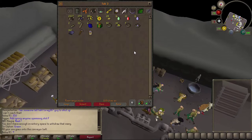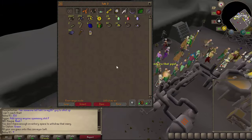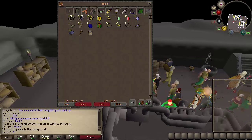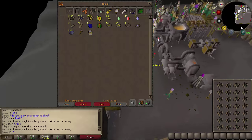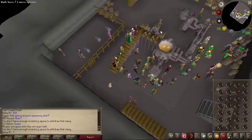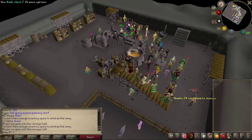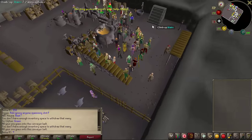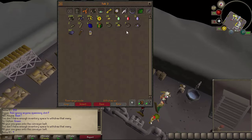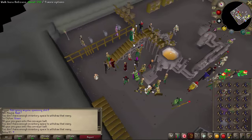It all depends on what ore you're making. I'm making mithril bars and that's the one I really recommend, though you can also do steel bars. For mithril bars you'll need two inventories of coal — I've done one, so now I'll do a second one. After depositing both coal inventories, go back to the bank chest, take an inventory of mithril ore, and put those ores on the conveyor belt as well.